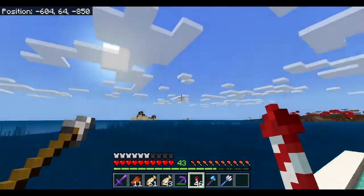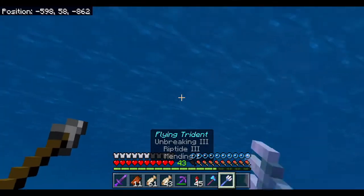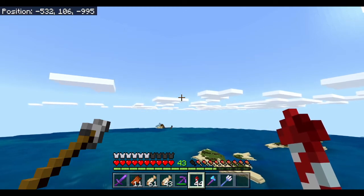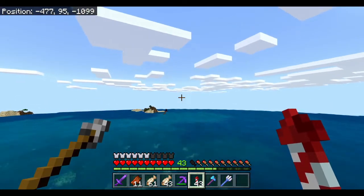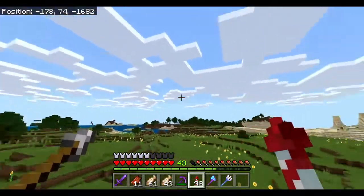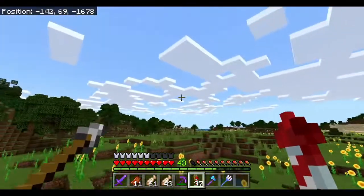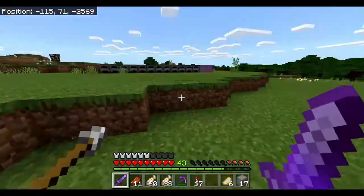I reckon I should fly off in this direction and hopefully find a nice place for this. I'm thinking of a nice big plains field, possibly a birch area, but not entirely certain - a nice big hopefully flat area. I reckon somewhere over here in the sunflower field should do quite nicely. It's next to a desert and next to a forest so we should be able to get plenty of wood and other resources. Let's mark this down and head back to the main base to get the resources we need.